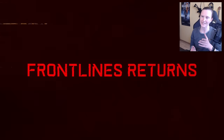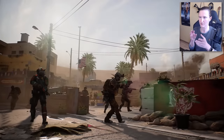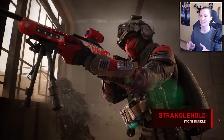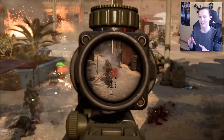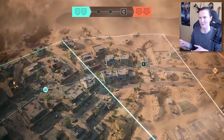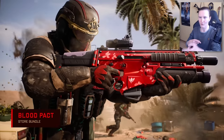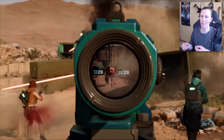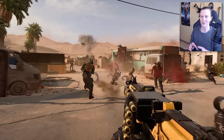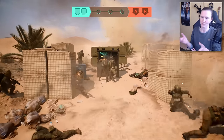If you haven't played it yet, Frontlines is a linear mode where both teams start fighting for one objective in the middle of the map, as shown in the trailer. Once that objective is captured by one team, the other team is pushed back and they fight for another single objective. When the pushed-back team captures that objective, the whole thing moves back to the middle. This can go back and forth until time runs out or one team is pushed back to their HQ, where there are two MCOMs to defend.